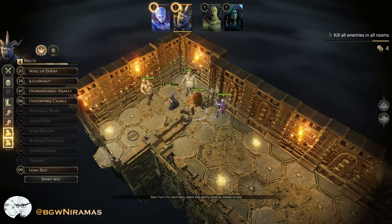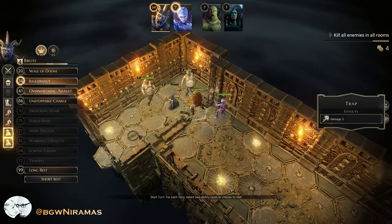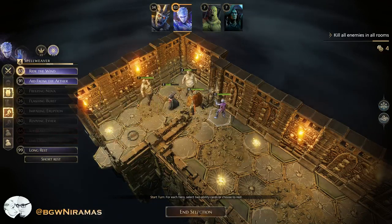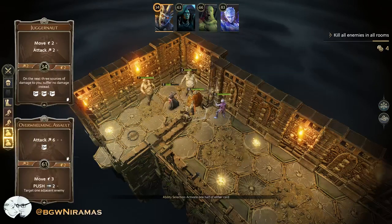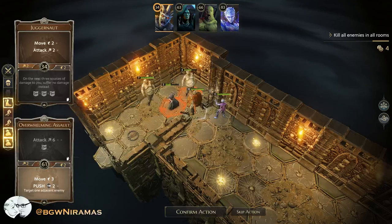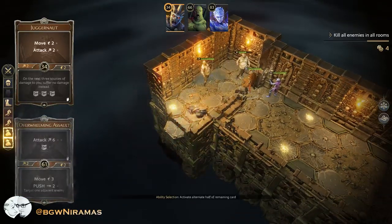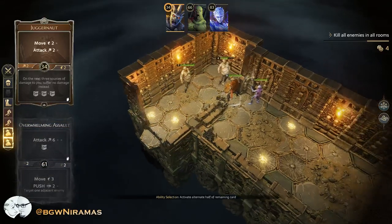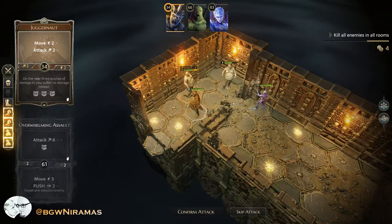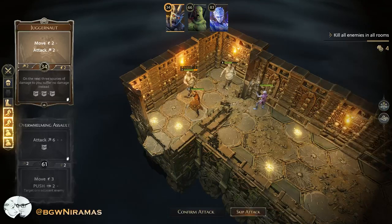Let's just move and attack. We could be pushing here actually because there is a trap over there. The cultist is going to summon - I hate that. There is a small chance we could actually kill him - if I push him, then he will die because he will take two damage from the trap and I don't think that damage is blockable. They are going to move one, attack three - that's pretty nasty. I could stun him with the hammer, but I guess it's better to save that for later.